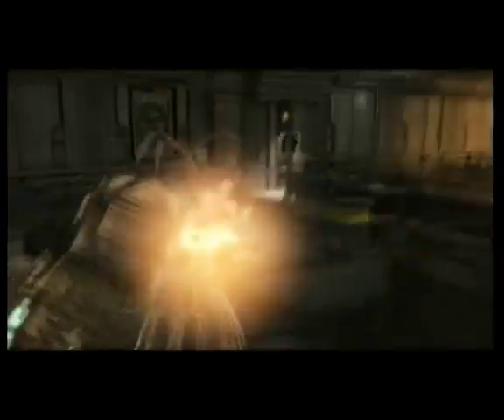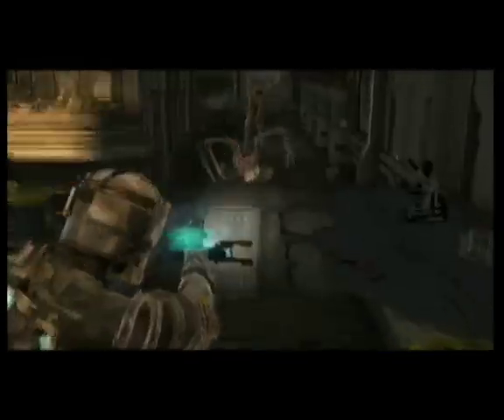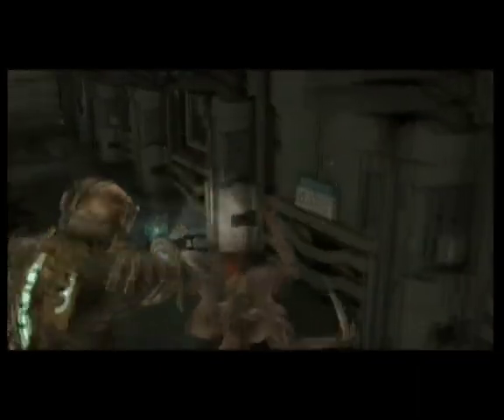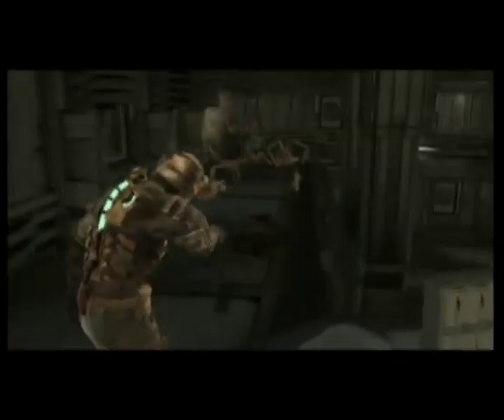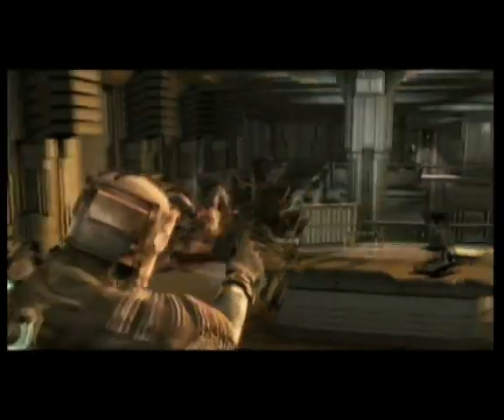I also realized while recording this section that a lot of the enemy spawn points are not spontaneous but locationally based. You'll see there are vents all over the level, and depending on where you're standing, that's where they jump out from. So there's no safe corner to hide in because they are going to jump behind you.